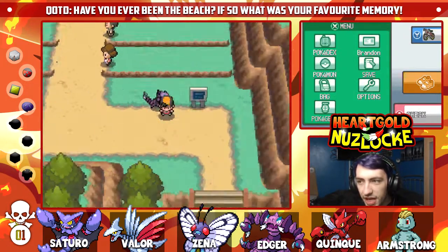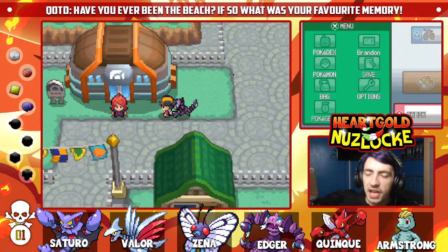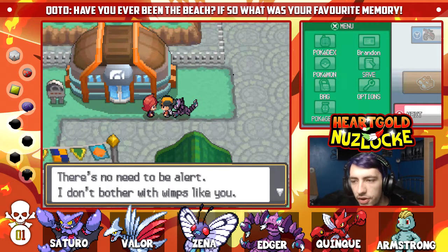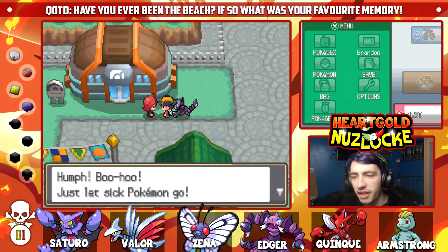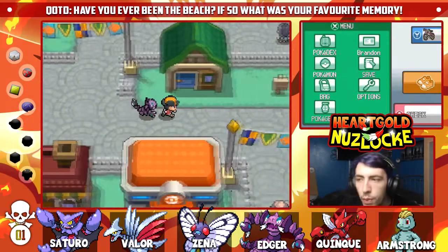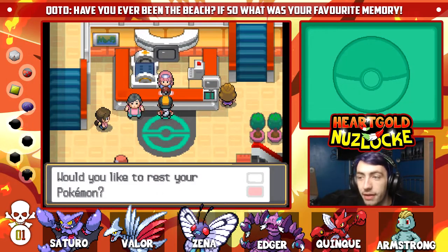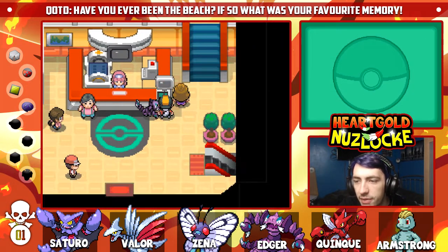There's no need to be alert — don't bother with a wimp like you. Speaking of weaklings, the city's gym leader isn't here. I'm supposed to be taking care of the sick Pokémon at the lighthouse. Just let the sick Pokémon go — this guy is just heartless. Yeah, that guy is so heartless — crazy, crazy craziness.